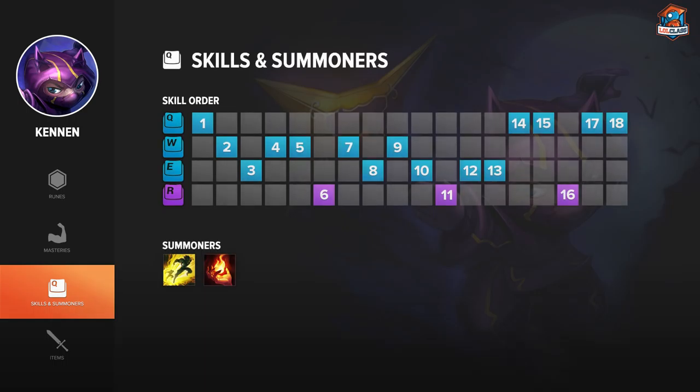On Kennen, I go Hybrid Pen Reds, Flat HP Yellows, Flat Ability Power Blues, and 1 Flat Ability Power Quint and 2 Flat Armor Quints.